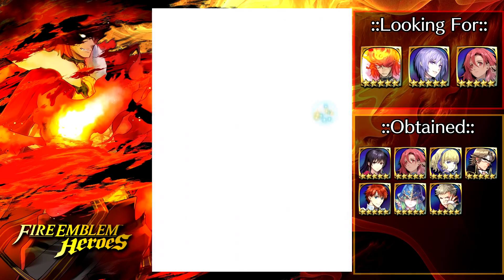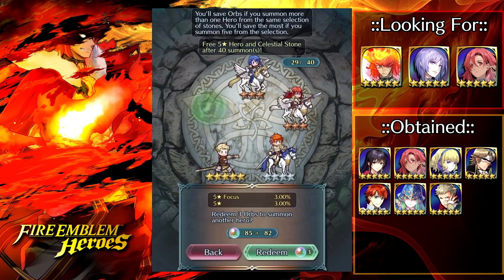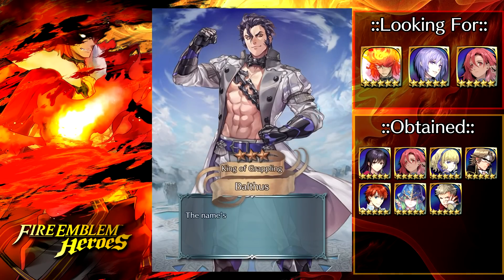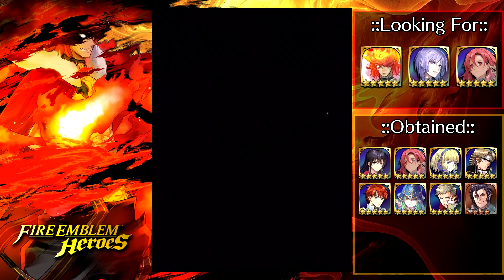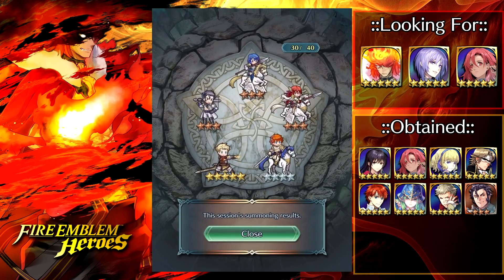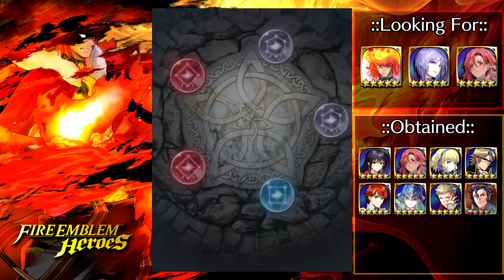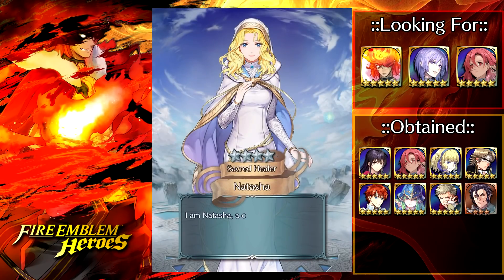Blue Flame is actually kind of clutch with save skill armors, because when they use save skills they're automatically adjacent to whoever they save, so Blue Flame can actually add some good damage there. We managed to pull Balthus, which is nice. They gave us a free 5-star copy of him and then I just pulled a copy there. So that's 2 down and 8 more to go — it's going to take a while to get him to plus 10.